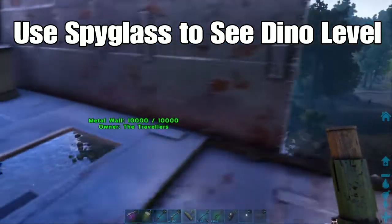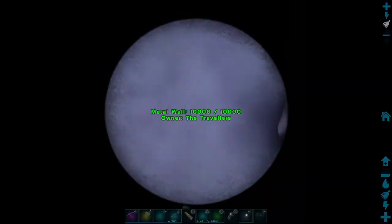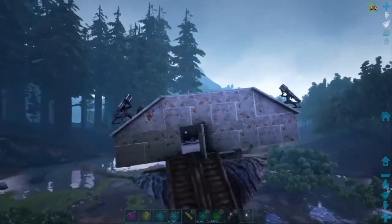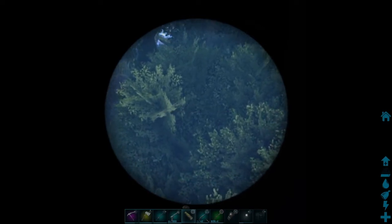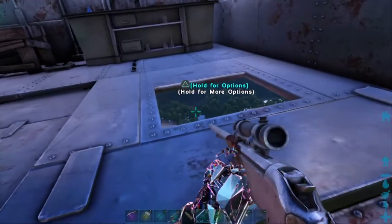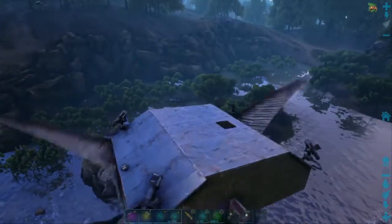Once we catch the dino I'm after, I'll show you the taming pen as I drop it in there. I'm going to use a spyglass. I think I saw a Sarco 135 over here in the swamp close to the green obelisk. They spawn here quite often, usually in pairs. I think there's one down here somewhere. Running around in the swamp is definitely a dangerous proposition — so many wild dinosaurs that are willing to eat you alive if you let them.